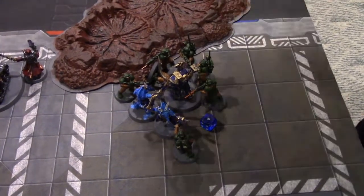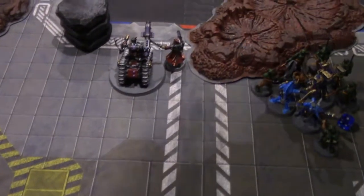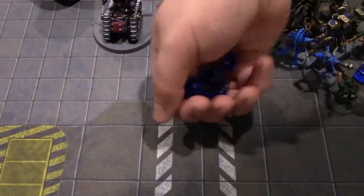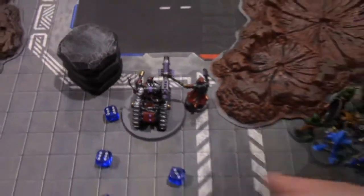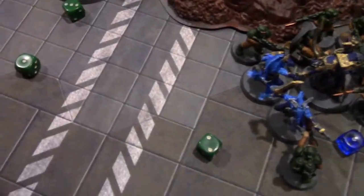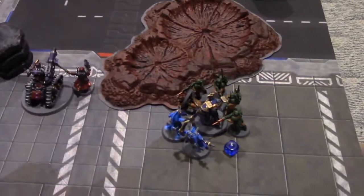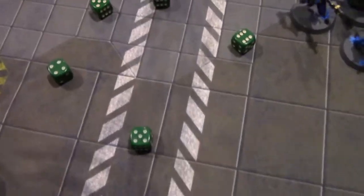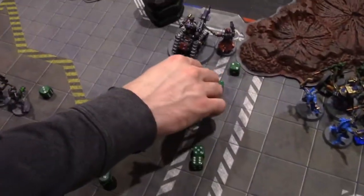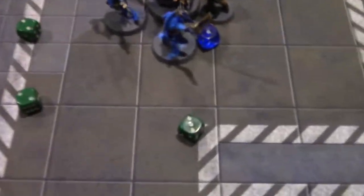Thousand Sons still locked in combat. Scarab Occult Terminator puts two attacks into the squad with two left — one hit, no wound. Five attacks from the Tzangor into the same squad — hitting on threes, wounding on threes — four or five-ups — all fail. Unit destroyed. Roll on the boon table or push someone back? Rolling on the boon. Zombies attack back — ten attacks hitting on fives, four hits, wounding on fives — none get through.